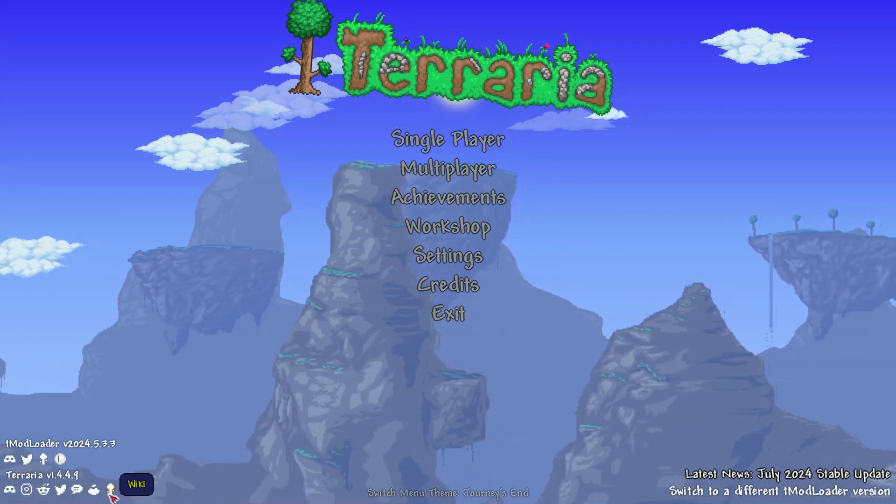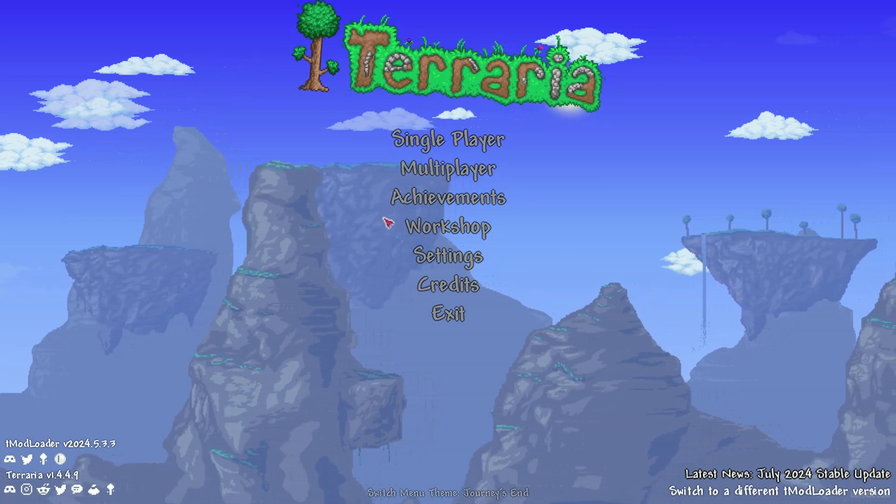After that, go in your Steam library, find tModLoader here, and press play button. Press install, then press play of course. After that, you must see in the bottom left corner: tModLoader, Terraria.